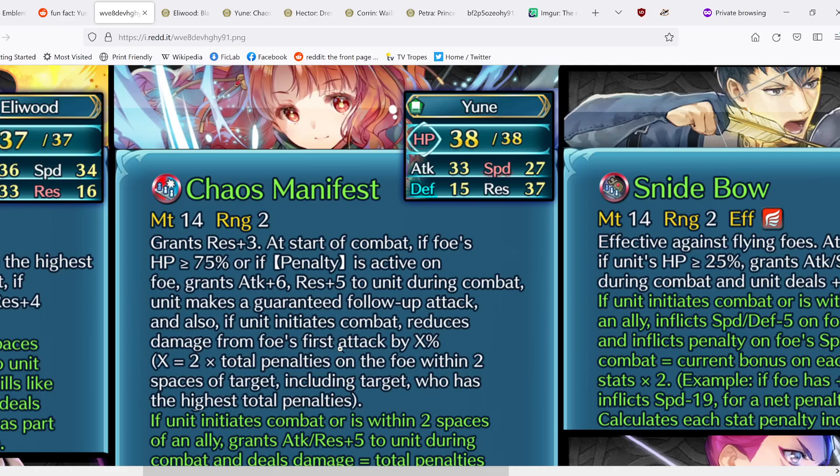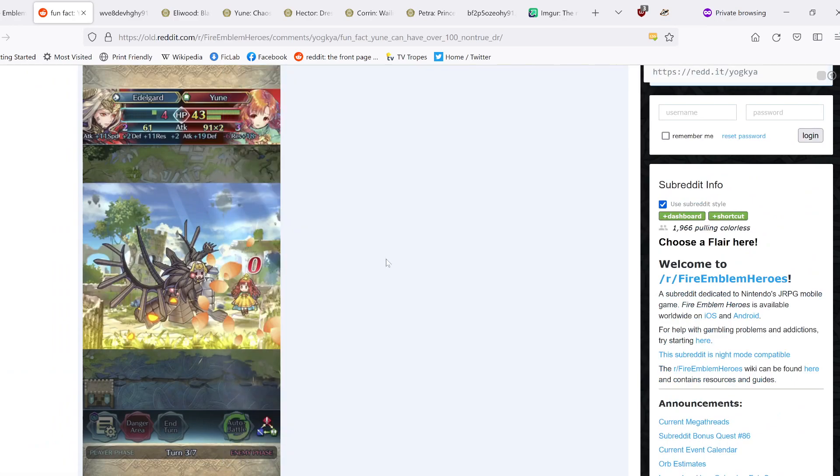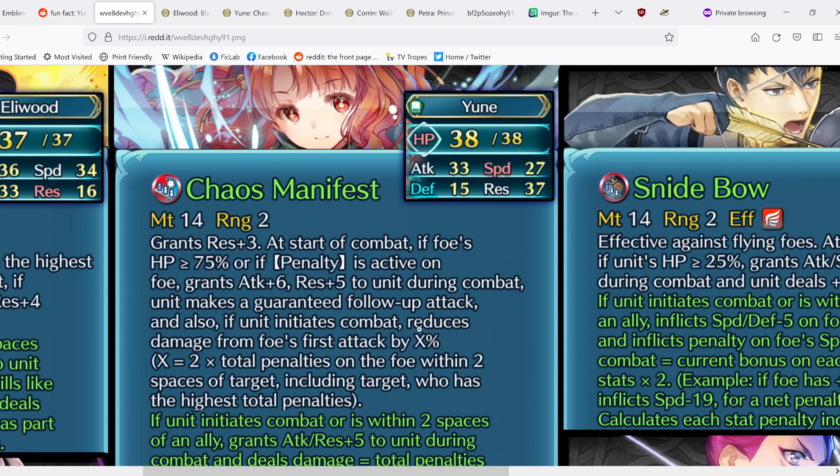As shown by a Redditor, Edelgard is doing zero damage because there are just so many penalties on the foe's team. Keep in mind this is pierceable by Lethality, Deadeye, and Twin Blades, and it only applies to the foe's first attack — so the second attack has no damage reduction. Yune doesn't have the highest speed or any deny-follow-up effects, so you can still double her relatively well. Though effectively your damage is being cut in half on that first hit.